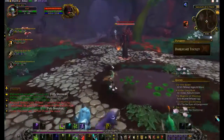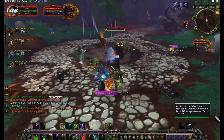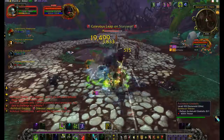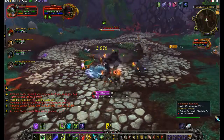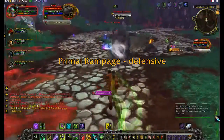First thing we do is tag him with our glaives, and we're going to turn him away from the rest of the group. He likes to hop around, as you're going to see here real quick. You turn him away from the rest of the group, and there's a lesser chance that he's going to knock everyone else around.